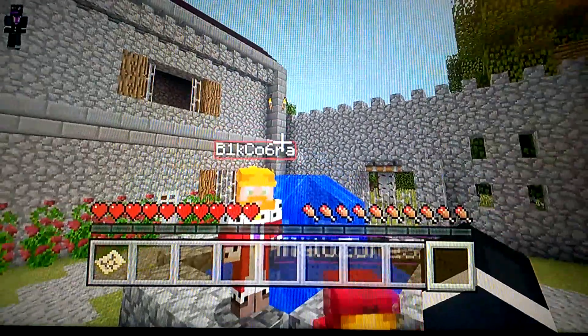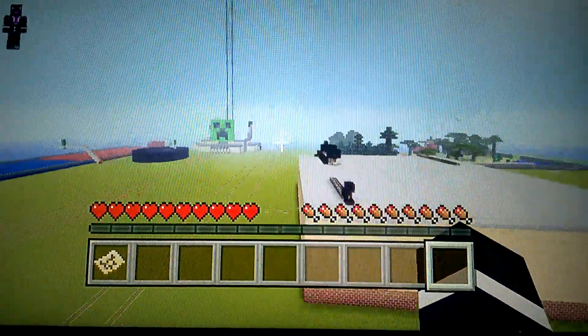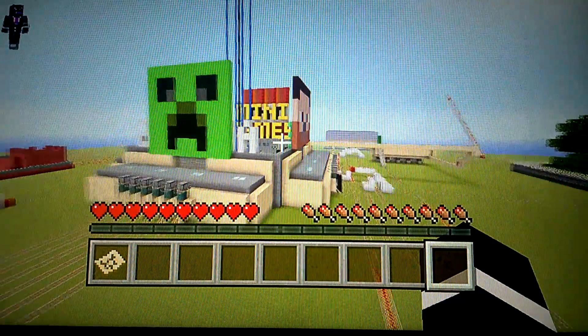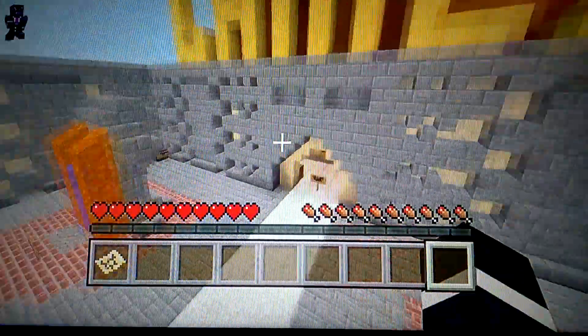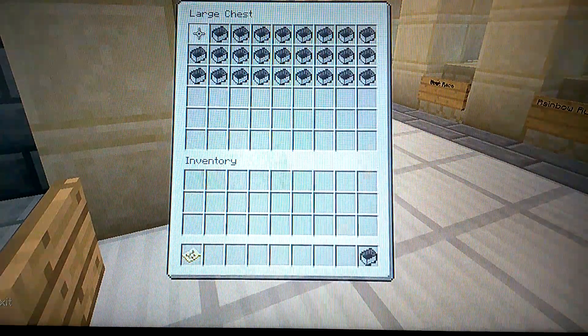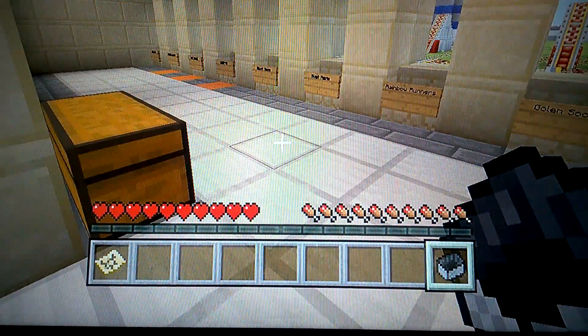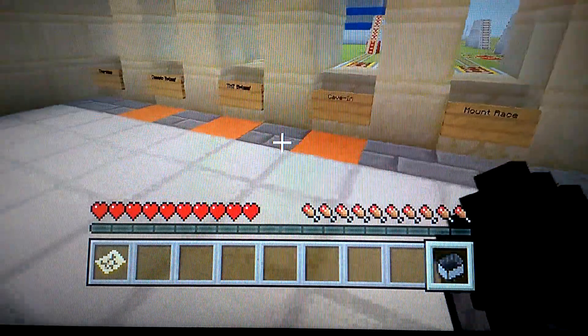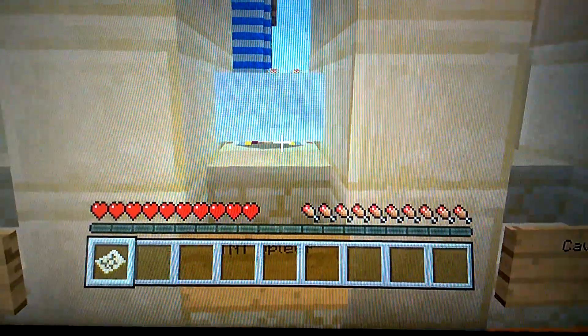So we're going to go on over and I'm going to just explain the rules of the game. It's basically just like regular Spleef, except that you do not break blocks. Instead, you're going to run around and try not to fall into the hole that you're making behind you. So without further ado, let's just hop on in to this game here.